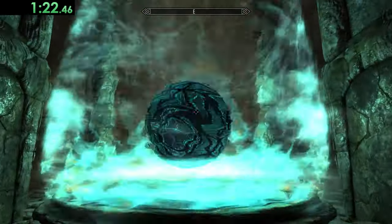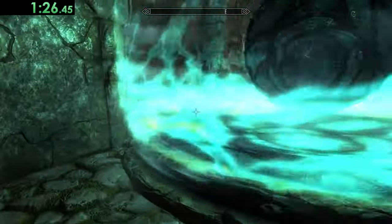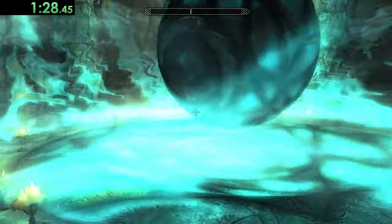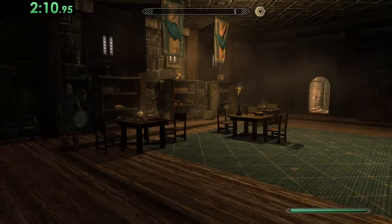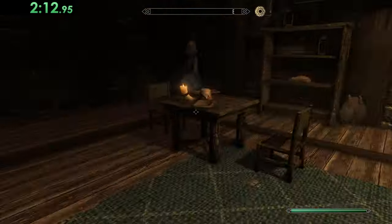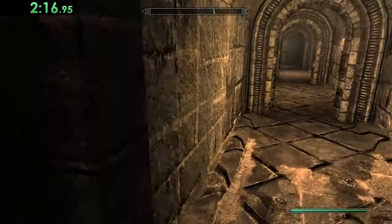Iron door ahead. I have Magnus — don't think we're getting past that. Don't really want to touch it in case I die. Dead end. Back through another door to Windhelm Barracks. I don't know if there's a way out; if there's not, I might be cheeky and try to steal some of this stuff.